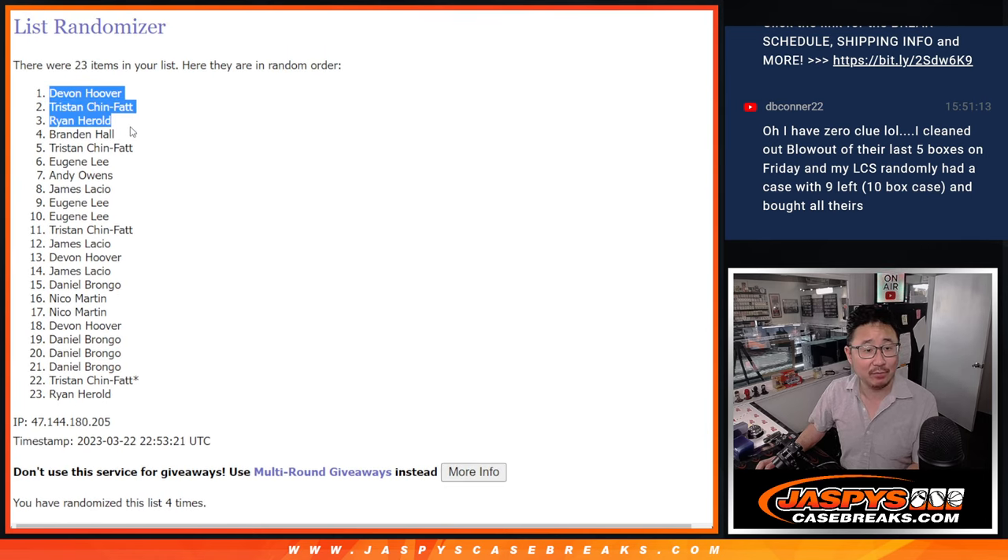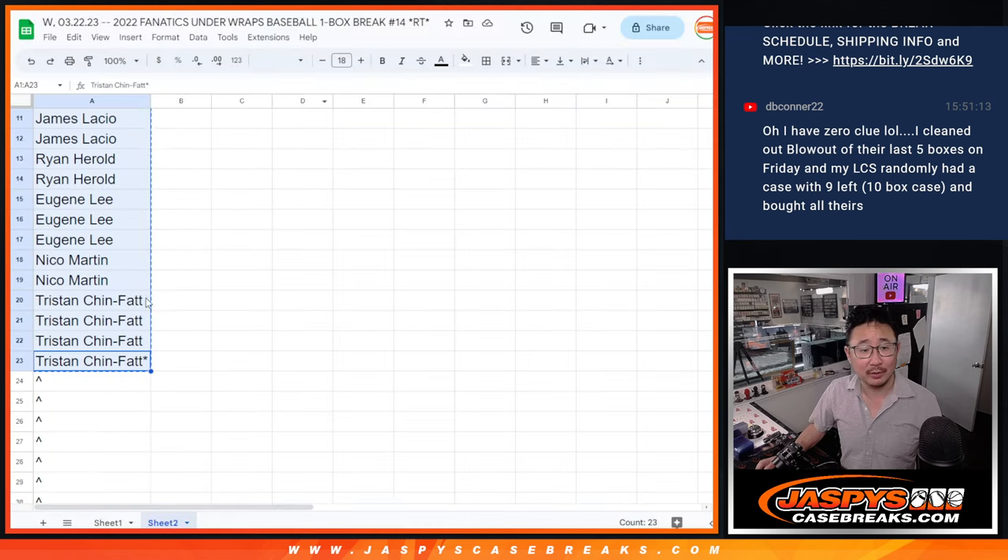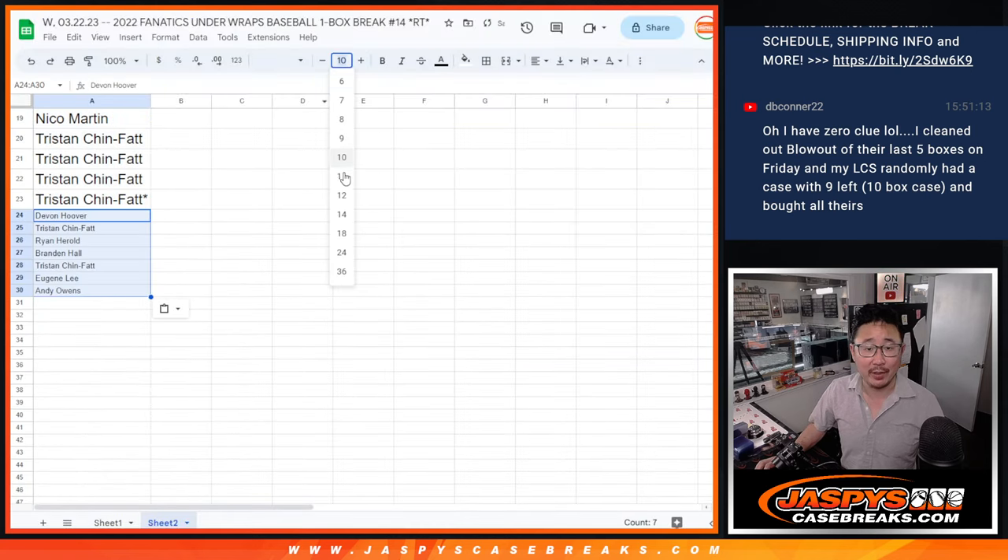After four randomizations: Devin, Tristan, Ryan, Brandon, Tristan, Eugene, Andy — happy times for you because you've got a buy-one-get-one scenario going. A little extra spot going your way. That always helps.